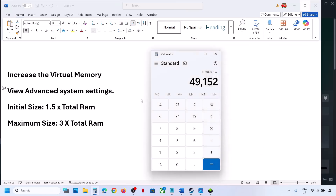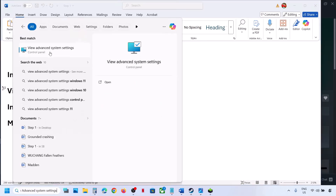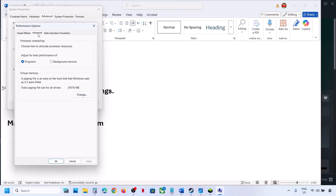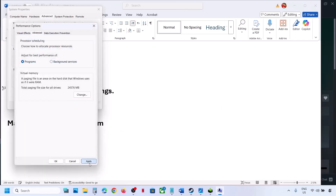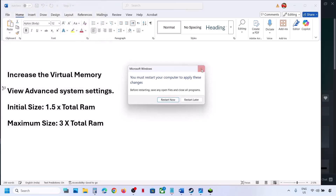Now relaunch the game and check. If that does not work, type View Advanced System Settings again, click on it, go to Settings, click on Change, Advanced tab, click on Change again, and this time select System Managed Size. Click on Set — Set is important — then click OK, click OK, hit Apply, click OK. You will see a Restart option; restart and then check.